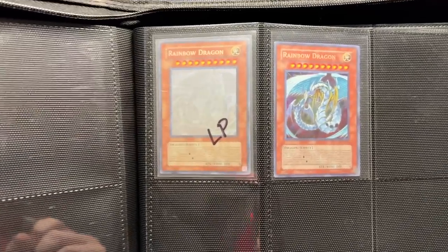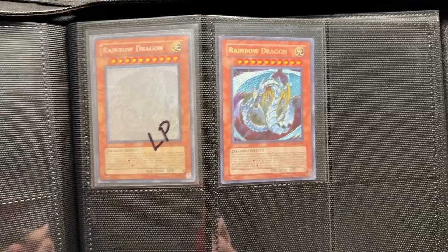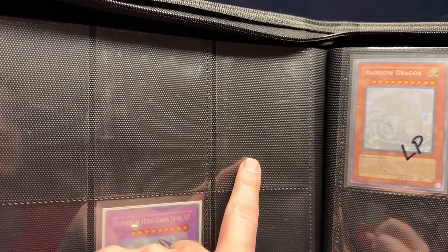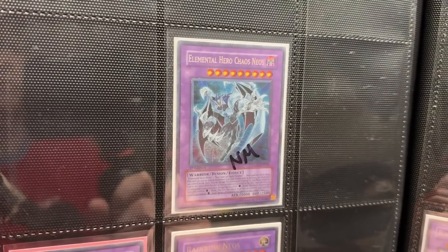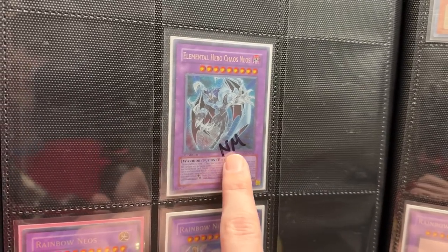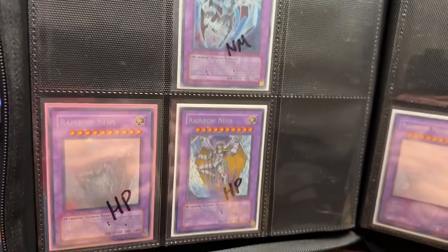At the top, we didn't originally have a Rainbow Dragon, but we did get a Light Play Unlimited — it's actually pretty nice light play. We got a Near Mint Rainbow Dragon Secret Rare. So we've completed those two. We still need the Near Mint Ghost, then a First Edition Ghost and a First Edition Secret. Then for Chaos Neos, we really only have the Near Mint. We don't have the Ghost Rare — I do have the Ghost Rare misprint but that's in a BGS slab so it's not going to be in the binder. This is Near Mint, so I can take that Near Mint marker off.